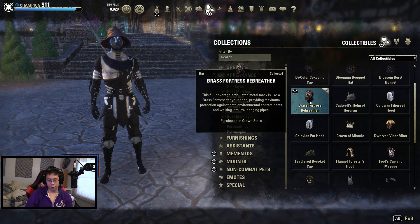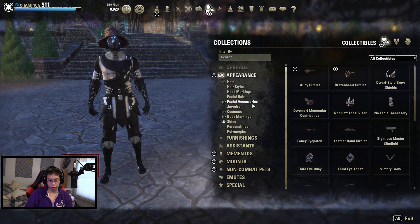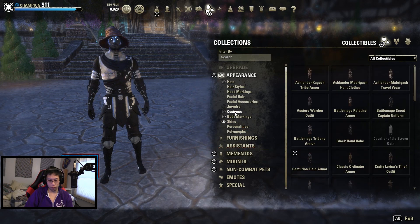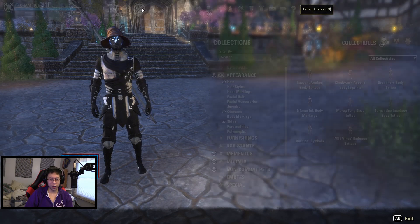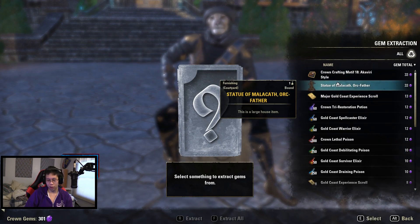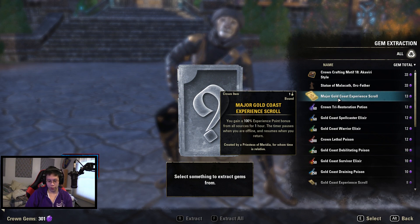Got a new hat. I wish you could just preview it without having to put it on. Honestly I didn't really like those. Got some more of those just in case I ever want to use them. Facial accessories — that one's kind of weird. More costumes. What we wanted to do is crown-extract a lot of gem extraction. We're definitely keeping this one — this is the best thing we got. The statue is kind of weird but I might use it.